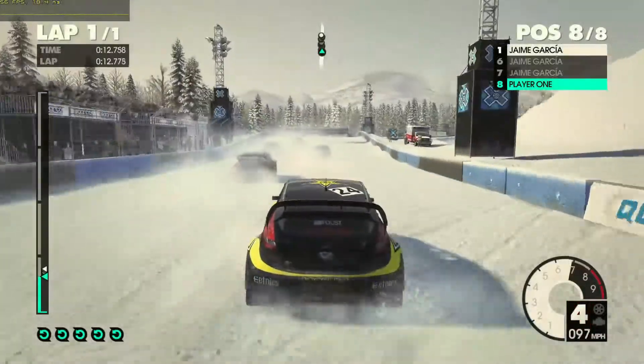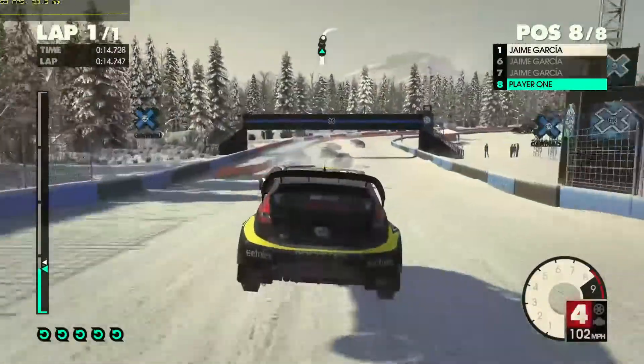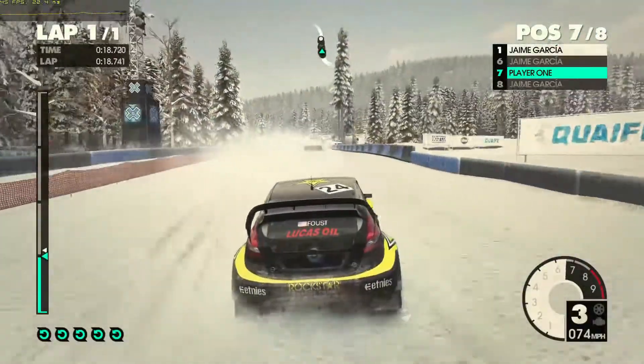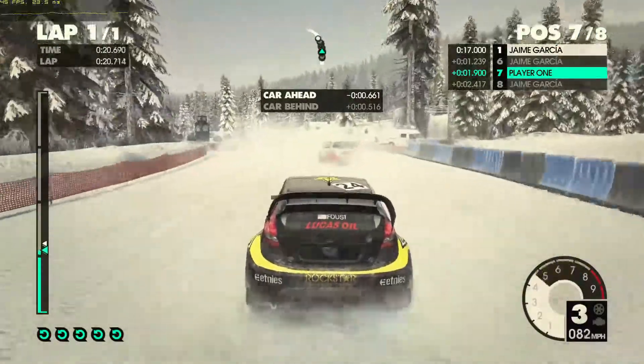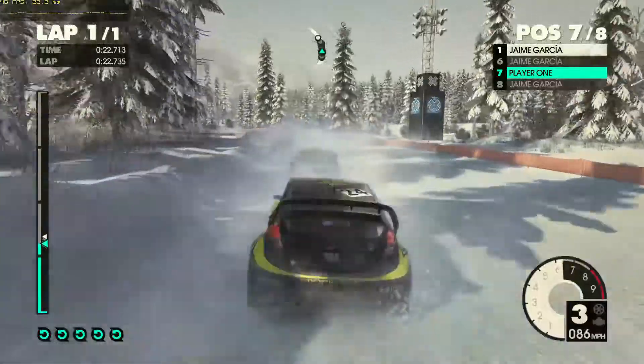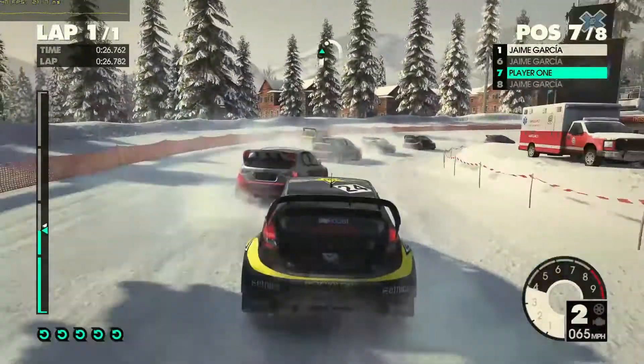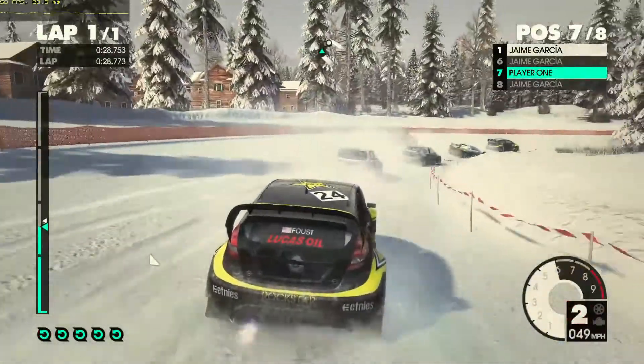Dirt 3 normally scales very well on low power cards, but in this case it does not do too well. At 1080p low settings we are still going to get somewhere around 45 to 50 FPS, and this is usually the lowest setting that you would probably want to go to.